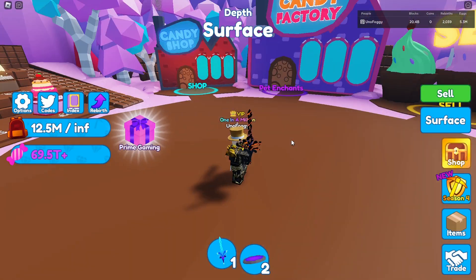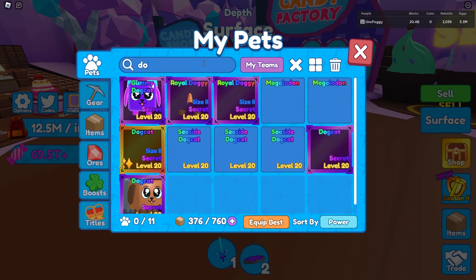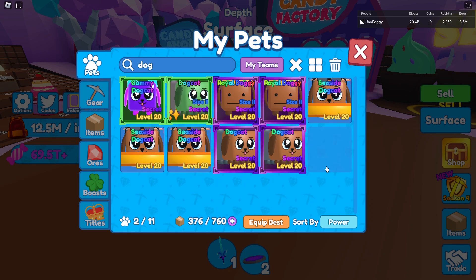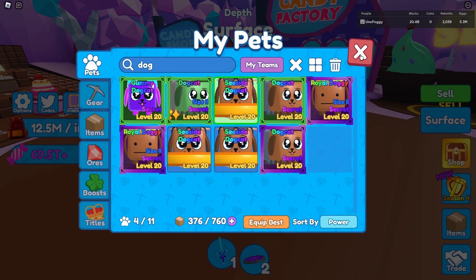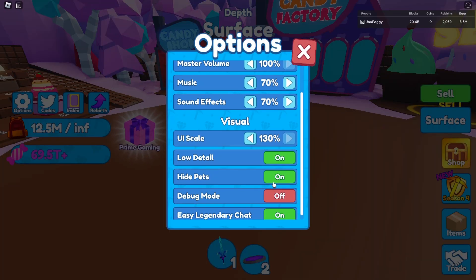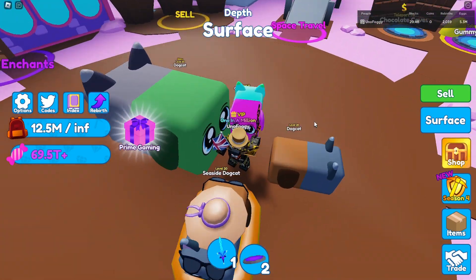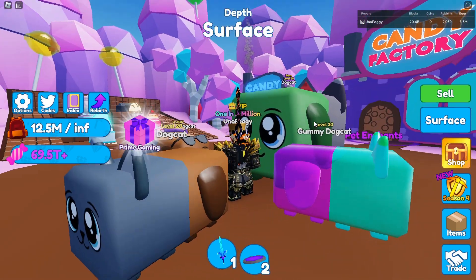Now we need to compare the Gummy Dog Cat to some of the other Dog Cats in the game. Let's equip the Shiny Dog Cat, the Seaside Dog Cat, and the original normal Dog Cat to see how they all look together. Some of these may be sized up so it's going to look a little bit weird, but only one of them is sized up.